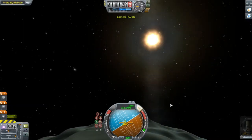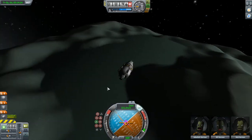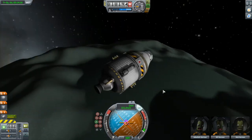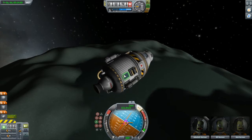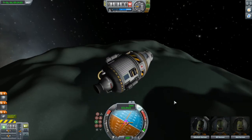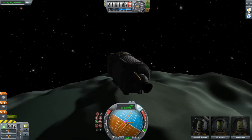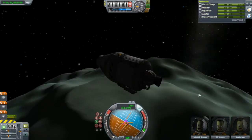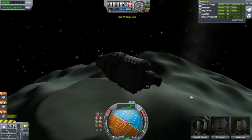I think that'll do. We'll put ourselves on the normal vector, make sure we're catching some rays. Just gonna have to roll it just a little bit here — there's not a lot of solar panels on this thing. Let's time warp a little bit ahead. Keep an eye on our resources, but everything is fine there.